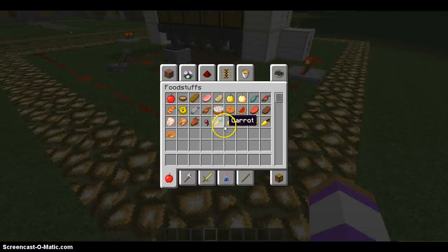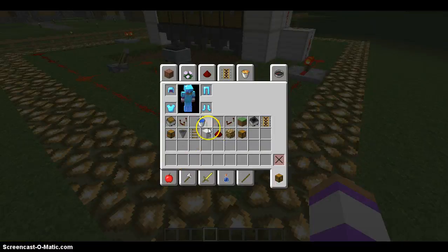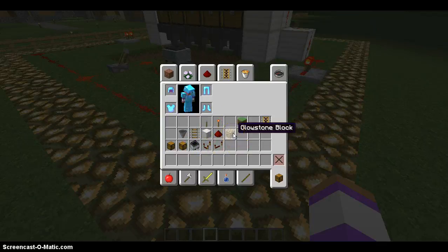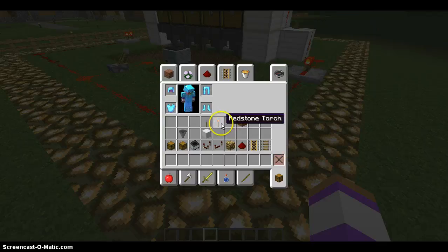What you're going to need for this is: regular chests, trapped chests, mine cart with a redstone torch, redstone hopper, redstone comparator, redstone repeater, glowstone if you want to cover it up, redstone power rails, rails, redstone torches, levers, hoppers, and you will need some blocks.